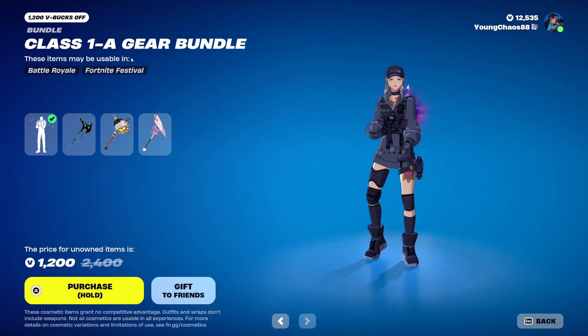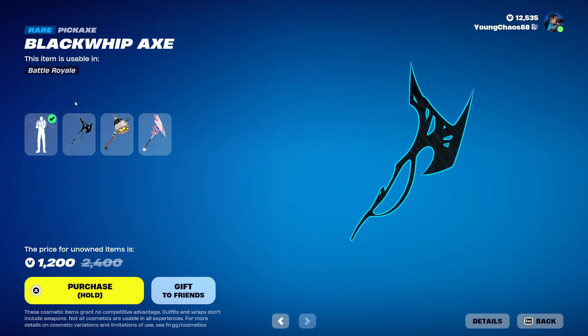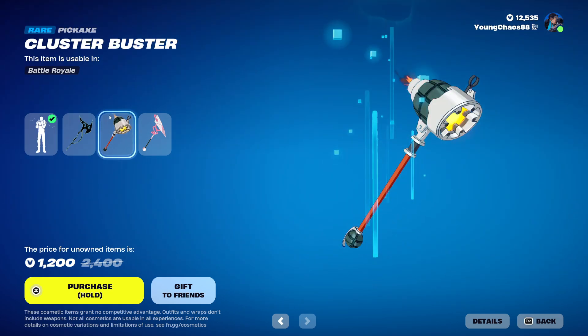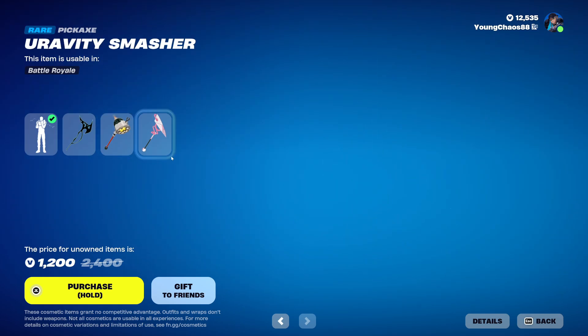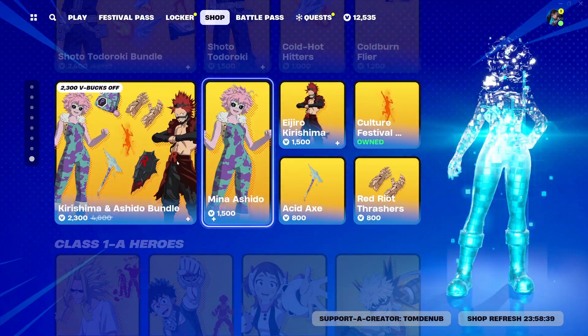We also have the Class of 1A Gear Bundle with Hero Analysis, a spray at 200 V-Bucks. Black Whip Axe, a harvesting tool at 800 V-Bucks. Cluster Buster, a harvesting tool at 800 V-Bucks. Gravity Splasher, a harvesting tool at 800 V-Bucks. And you buy everything else separately.